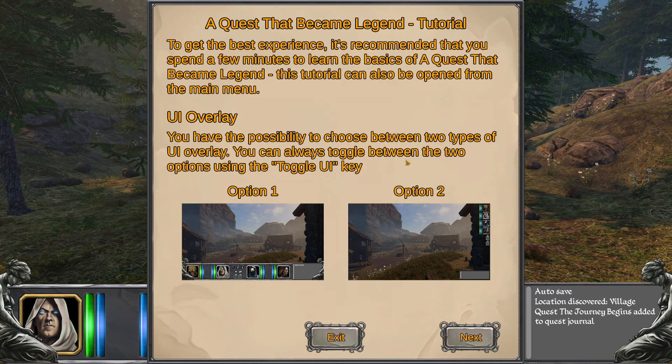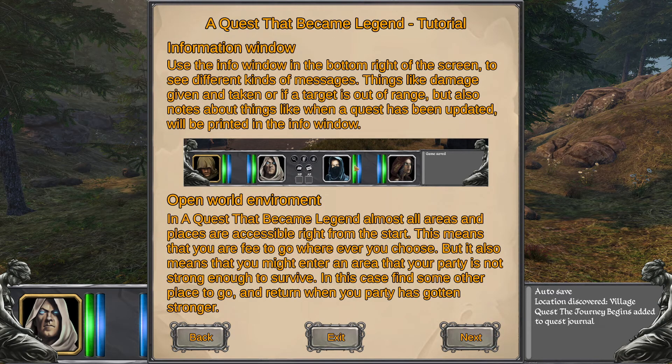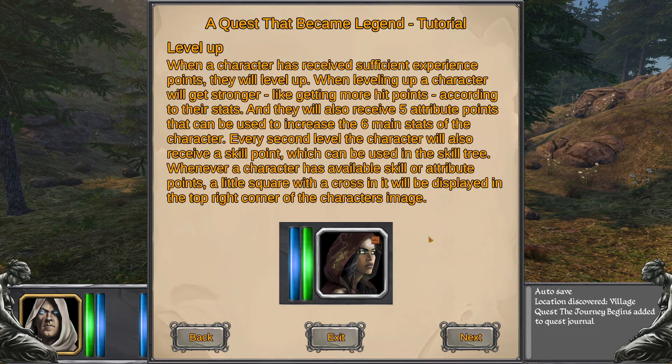There's a tutorial. You can see in the options how you want your overlay to be. There's movement and interactions with a couple of keys for that. To win the game you must complete all the main quests, but there's also many side quests. Combat is turn-based, just like in Wizardry 8. Characters will level up and you get five attribute points to increase the six main stats.